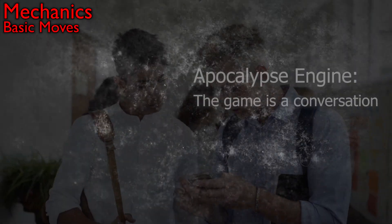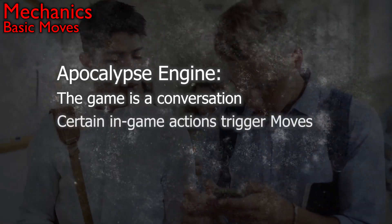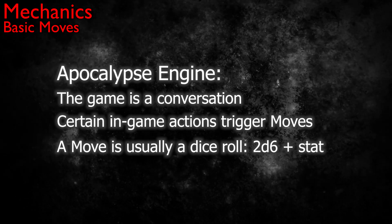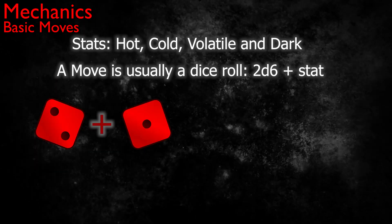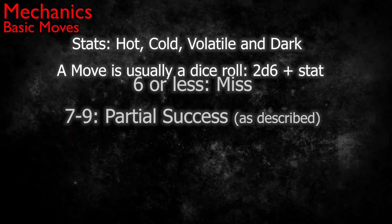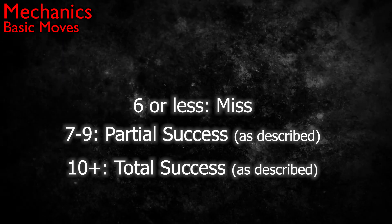Every game is a conversation, and when players say that their characters do certain actions, it triggers a move. With any move, you're rolling 2d6 and adding any bonus from one of your core stats — hot, cold, volatile, or dark. If the sum of the dice and your bonus is 6 or less, you fail. A 7, 8, or 9 gives you a partial success as described by the move, and a 10 or up is a complete success also described by the move.